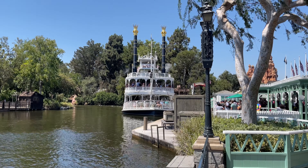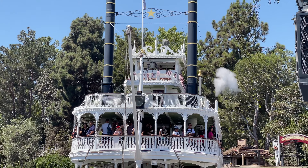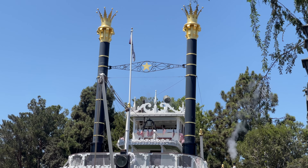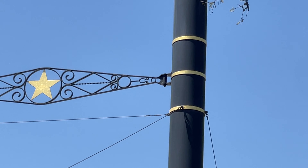The Mark Twain Riverboat will give you a wonderful experience to explore the American frontier, but it also holds a Hidden Mickey on its famous boat. The two steam pillars are held in place by metal. The metal holds a fun pattern with the era, but if you look closely at the design of the metal, you can see a classic Mickey shape.